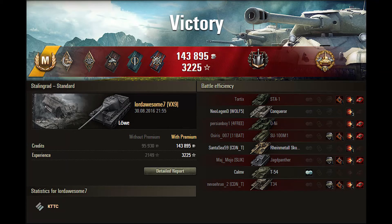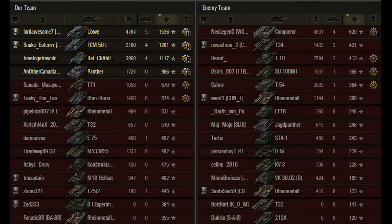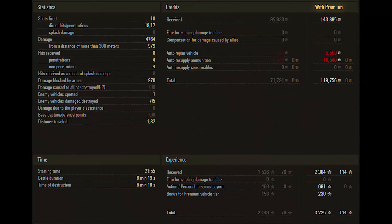That was an Ace Tanker with High Caliber and Brothers in Arms, with 1,536 points of experience earned, 5 kills, 4,764 damage done to the enemy with 18 shots fired, 18 hits, and unfortunately only 17 penetrations. Still, a credit earning of 119,000 with a premium account, non-premium only 71,700, but that's okay — it's still a premium vehicle and it makes very good credits.